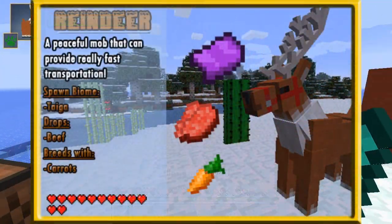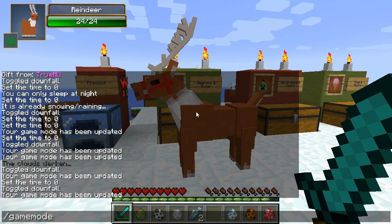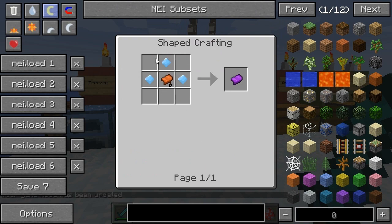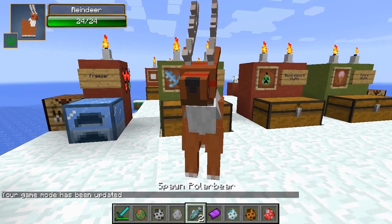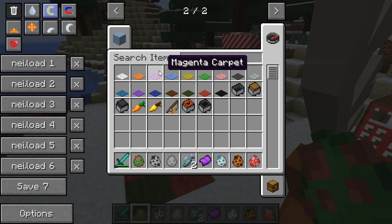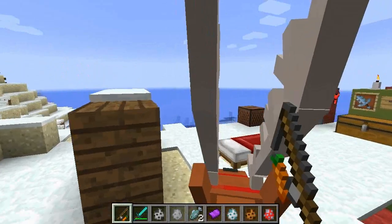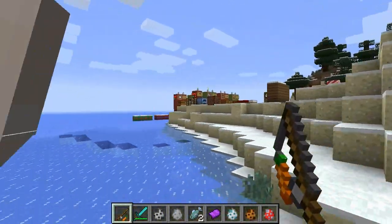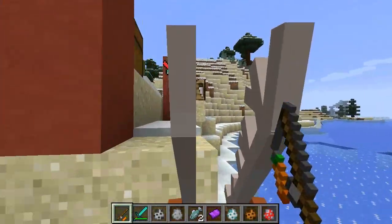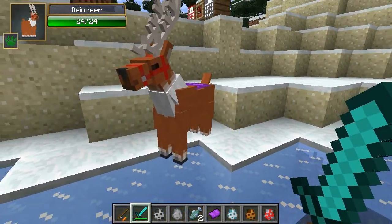Next up is the reindeer. Of course they have reindeers in the Christmas mod. Reindeers are special — you can ride them with saddles. The magic saddle is crafted with three ice gems, because riding a reindeer is a privilege. When you ride him he's controlled with a carrot on a stick, just like a pig. He's pretty fast — a great way for transportation.